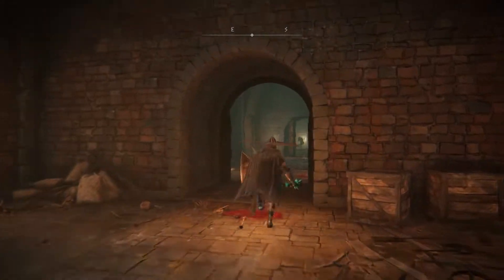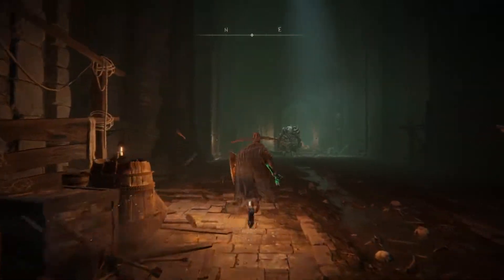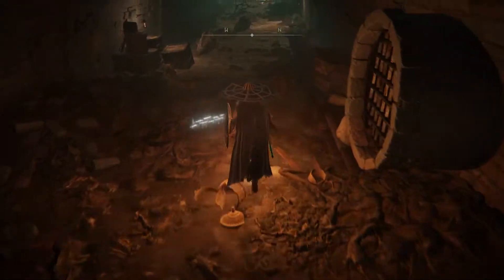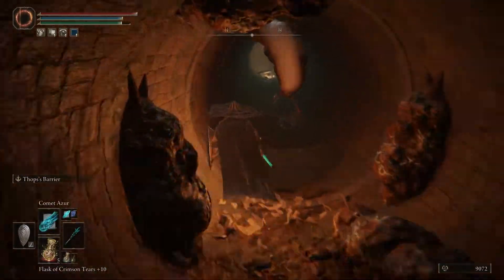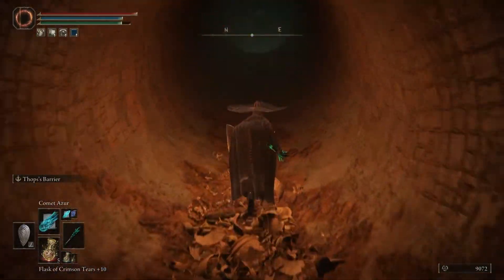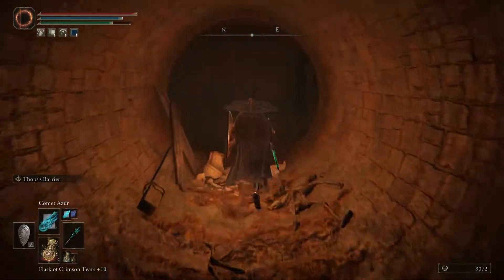Starting at the underground roadside site of Grace, take a left and drop down the grate in the floor. Once below, head forward and swing right into the pipes. Take care here, as there are slugs as well as holes in the ground. It's best to use a light source like the lantern if you have it to illuminate the area. Follow the pipes around taking two rights.